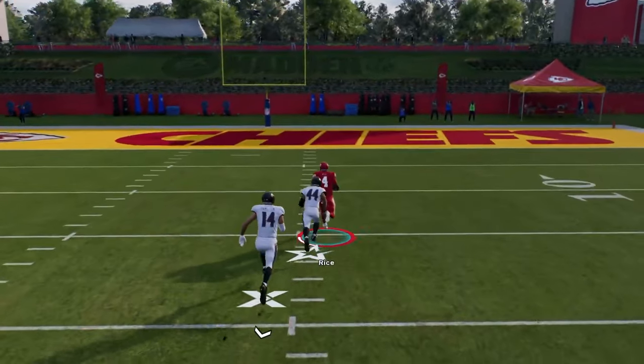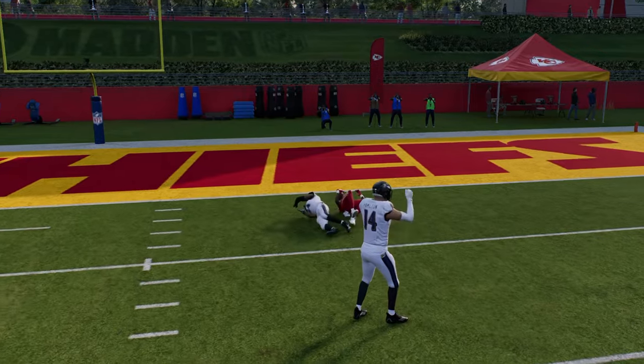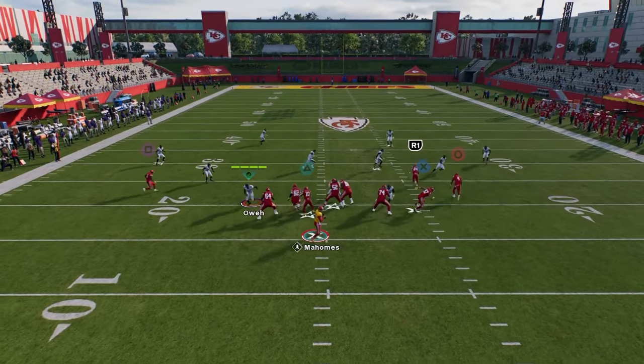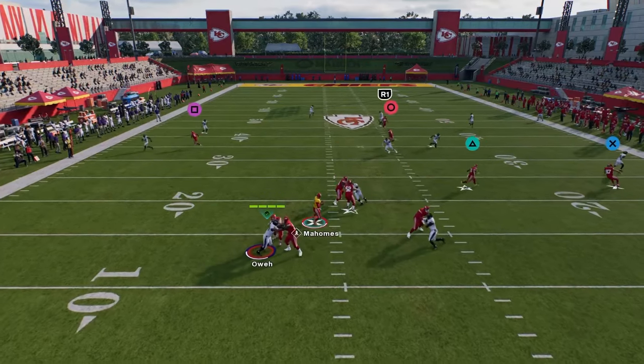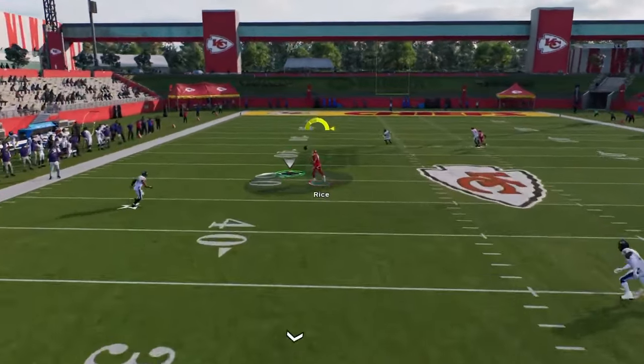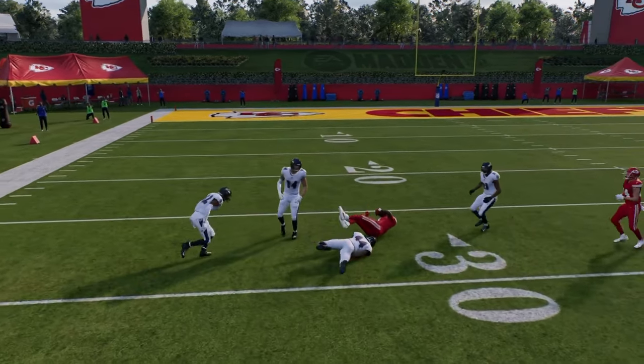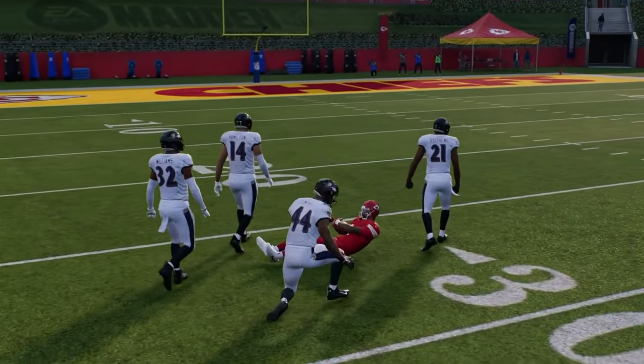This post route also has potential to be a one-play touchdown against cover three and cover four. So if they are in cover four and you wait on this a little bit longer, you're going to see that if you have some time in the pocket, you can hit it in this pocket. As you see, we get that nice rack catch, one or two jukes, and we have a huge play against cover four.